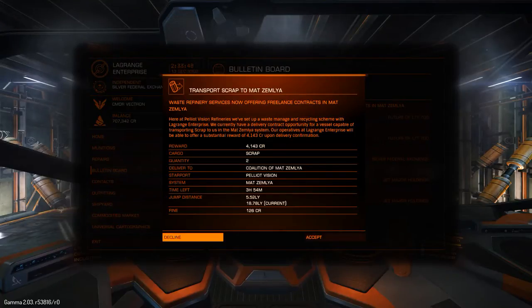Let me quickly show you how to avoid traveling to those far away stations that everyone hates. Suppose you see a very interesting mission, but it's not a system that you recognize — not one you've visited before — so you don't really know if this is worth it.